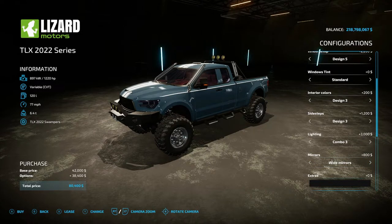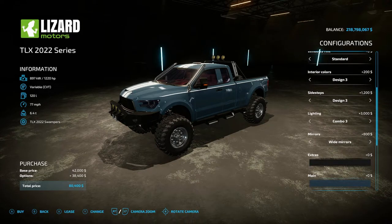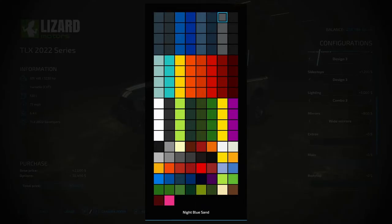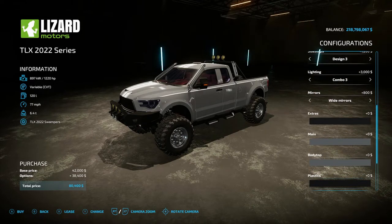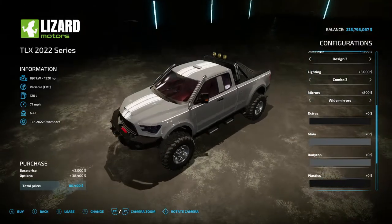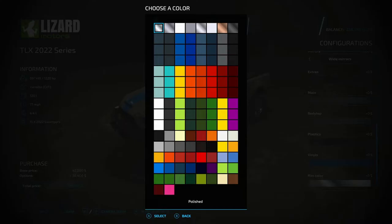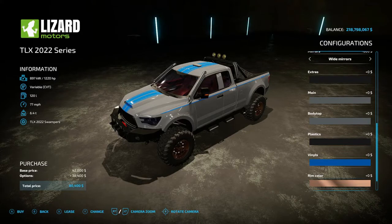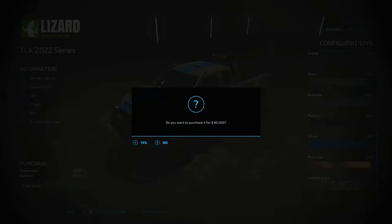Mirrors you have Standard and Wide Mirrors. For Extras — that's all the additional stuff you put on the truck. Hitting Y lets you choose a color. For Main I'm going with what I call Nardo Gray, one of my favorite colors. Body type is on the top, Plastics is black — that's the liner and such — Vinyl is the stickers, I'll go light blue. Rim color I'll go with the copper one, and I'll keep the license plate as is.